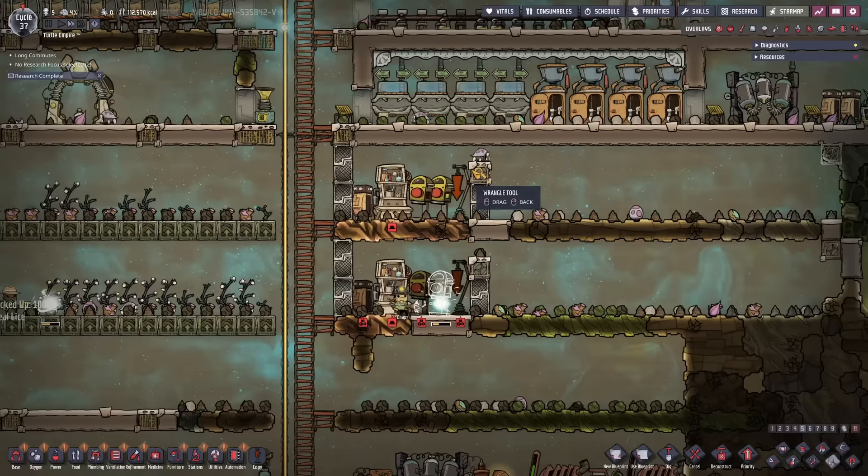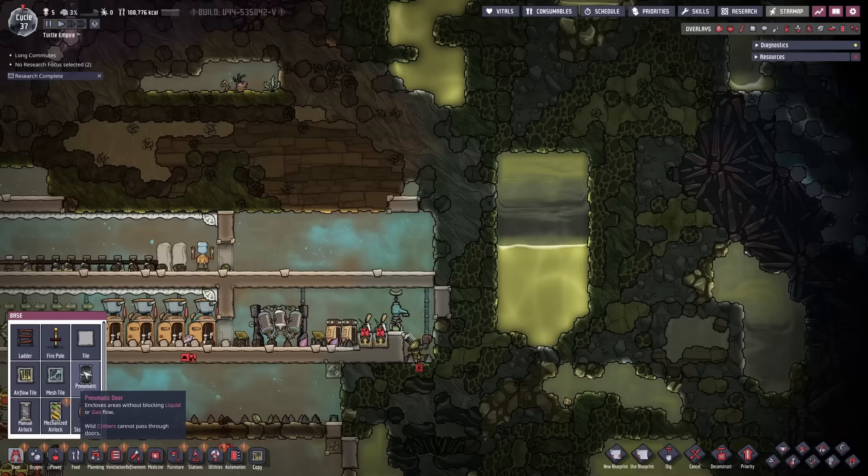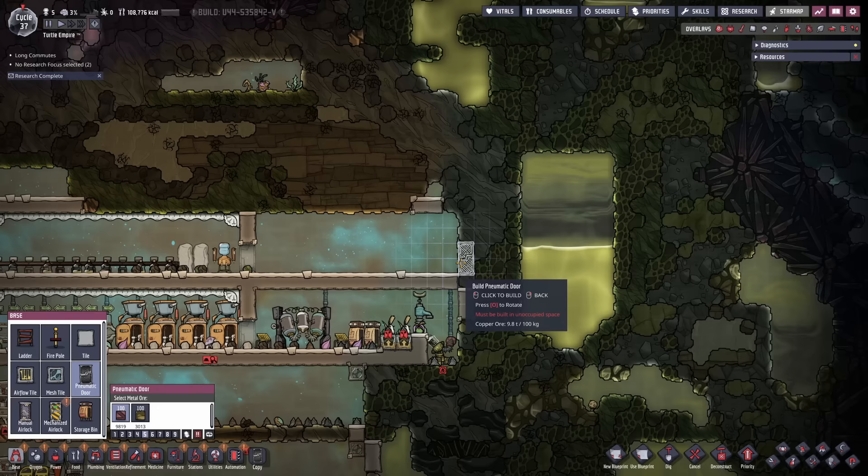The next pawn — I think I'll get Ruby here. She has some bad-looking traits but it's really not that bad. Welcome Philia — you will become a rancher. Let's get straight into ranching. Now we need to get some hatches. We can just copy all of these settings. I have sedimentary rock I believe to feed the hatches. I think I want a kitchen right here though. I also want an artist eventually.